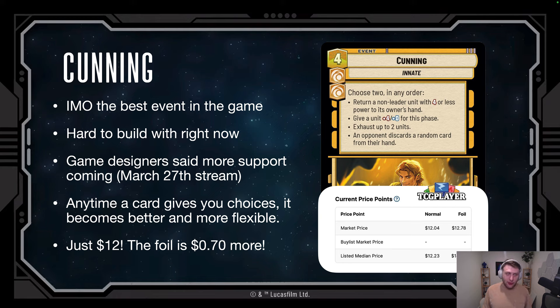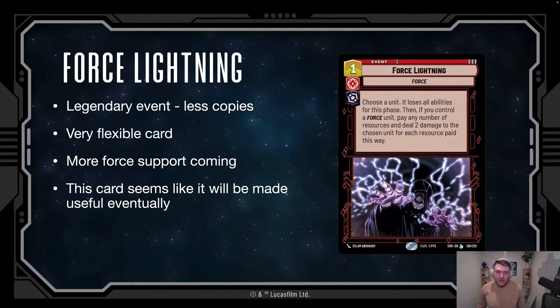Cunning is just $12 and it's a legendary, so they're harder to pull — that's massively relevant. The foil is only 70 cents more, so if you don't mind playing with pringles you can get the foil for almost the same price. When I traded for mine they were $15, so it's come down three dollars. Keep in mind when the next print run hits stores, we'll see a flood again and this might come down a little more. But for the price right now, this card has a high chance of going up based on its playability.